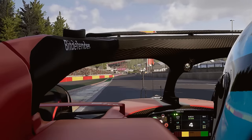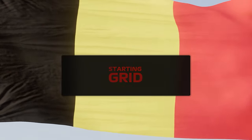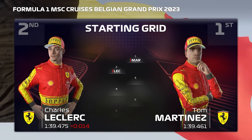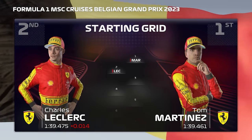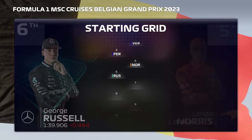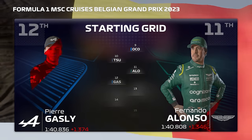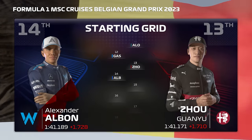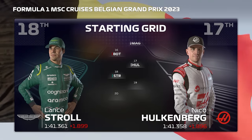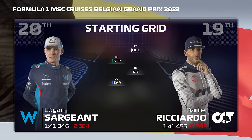Off the back of a fantastic qualifying session, here's how the starting grid looks for the sprint: Martinez lines up on pole position and it's Leclerc in P2. Looking at the rest of the grid: Verstappen, Perez, Norris, Russell, Hamilton, Oscar Piastri, Ocon, Tsunoda, Fernando Alonso, Gasly, Zhou, Albon, Magnussen, Bottas, Hulkenberg, Stroll, Ricciardo, and Logan Sargeant. Which of these drivers will get pole position today? We'll soon find out.